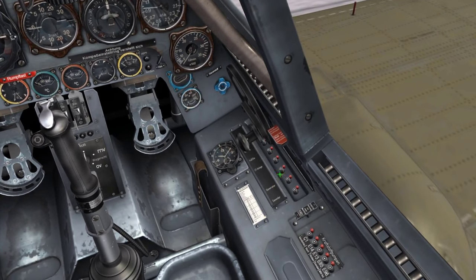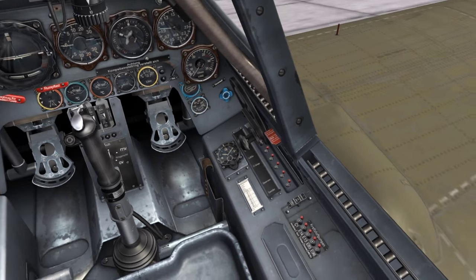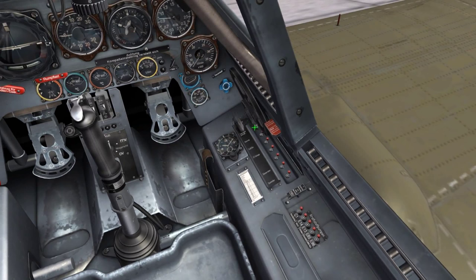Next, uncover the circuit breaker panel to the right of the mechanical clock on the right side of the cockpit, and press in all circuit breakers. You may need to lean or close the cockpit to access the remaining circuit breakers.